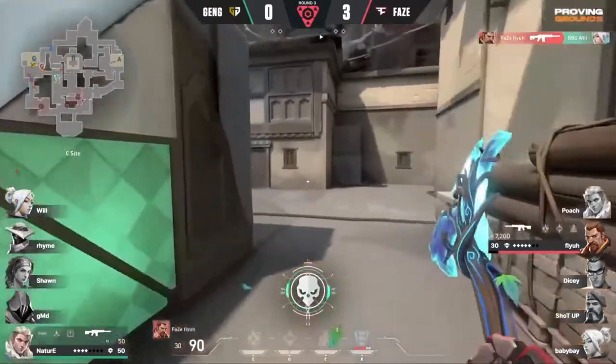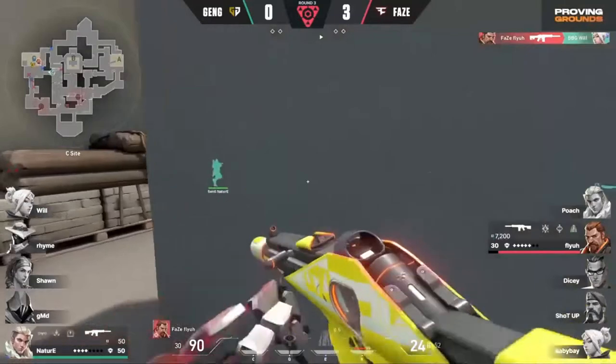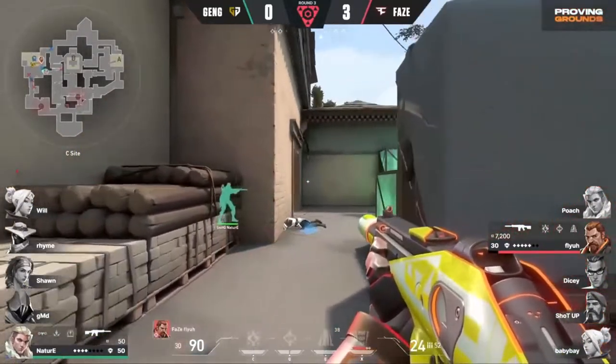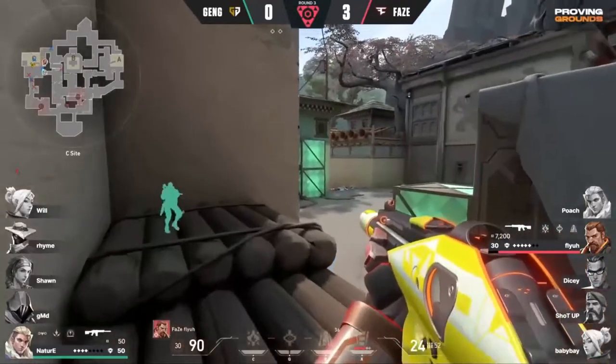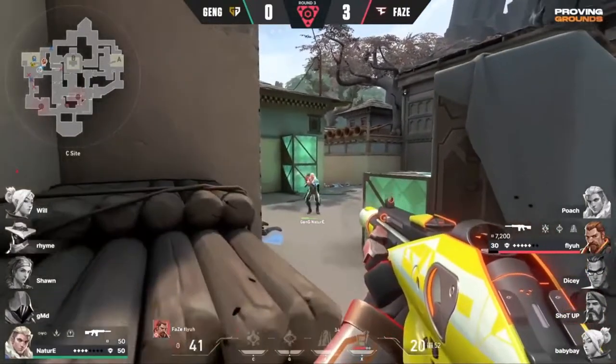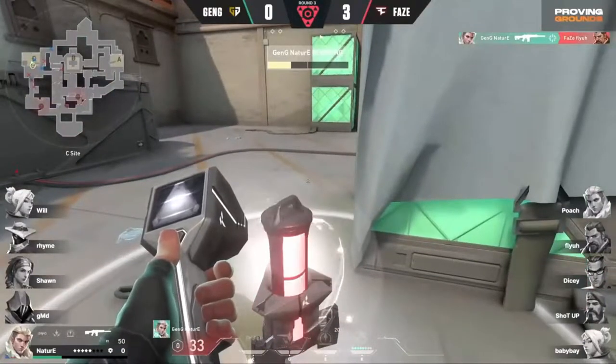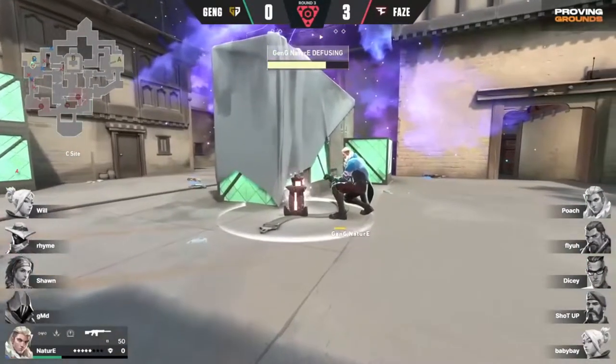And now fire up against Will. He'll reset off of this one. Oh my God. The fault line is going to force him back. That allows Flyer to know precisely where he's coming from. Has the angle, but it doesn't matter — Nature going to find himself. They're killing the defuse.